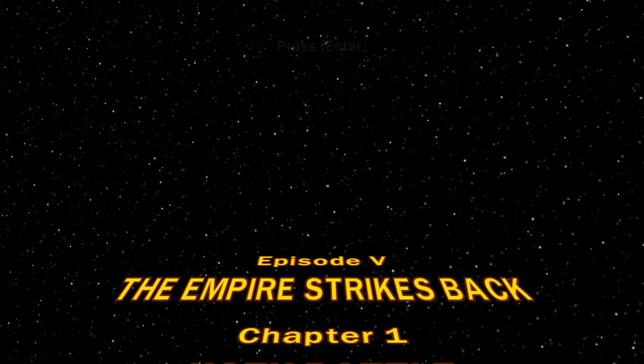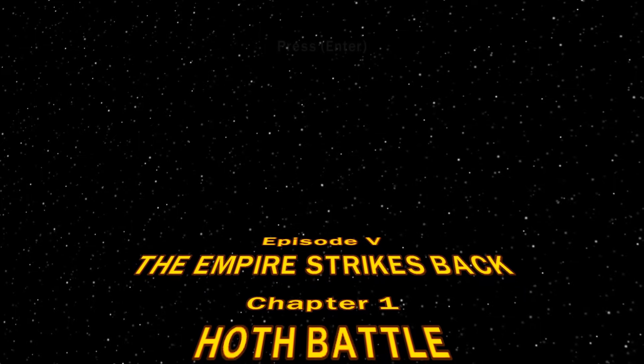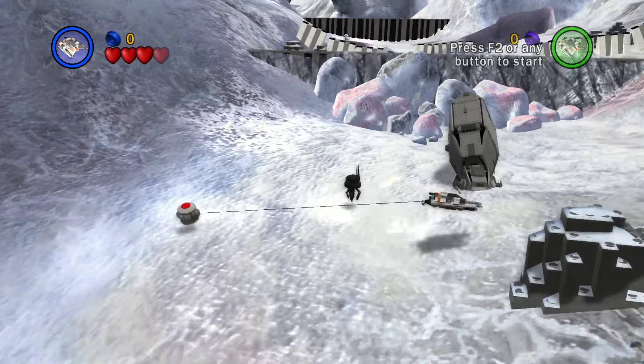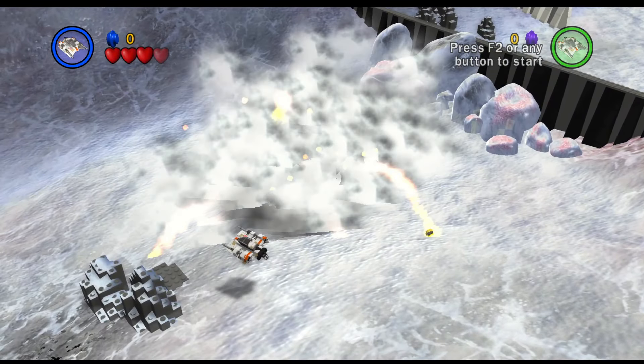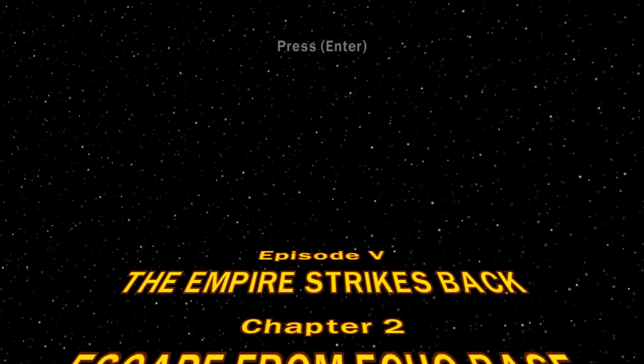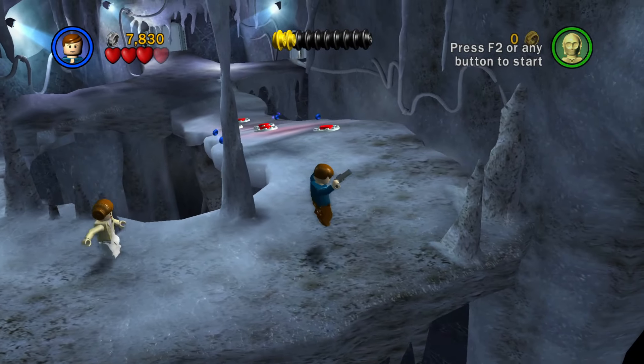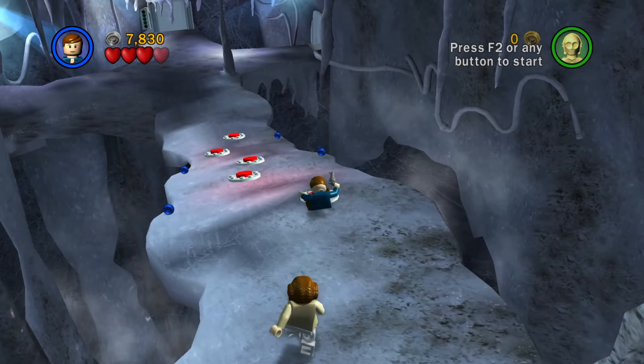On to The Empire Strikes Back with Chapter 1, Hoth Battle — two vehicle levels in a row! Defeat AT-ATs and protect Echo Base from the evil Emperor Zurg. Chapter 2, Escape from Echo Base. No force uses are required in this level either, considering the primary characters we play as are Han and Leia.